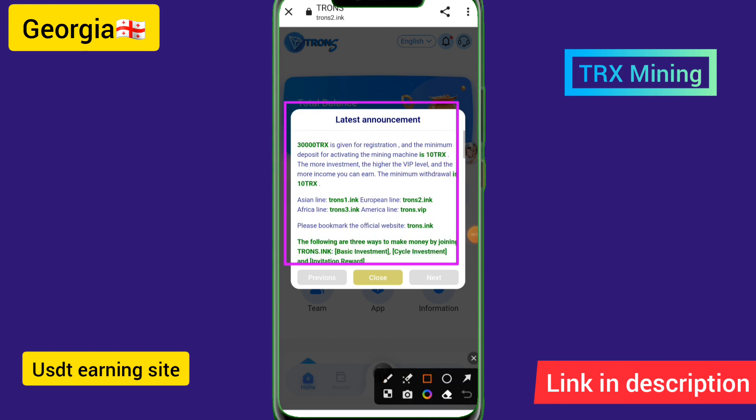The platform announcement shows that 30,000 TRX are given for registration. The minimum deposit for activating the mining machine is 10 TRX, and the minimum withdrawal is also 10 TRX.